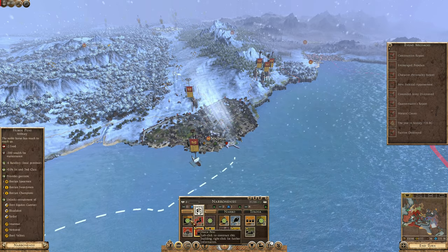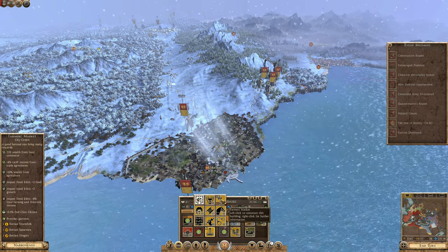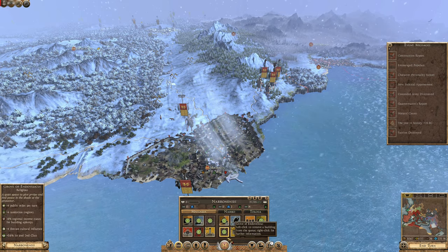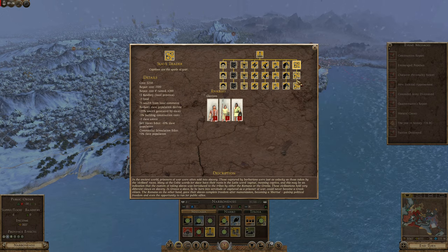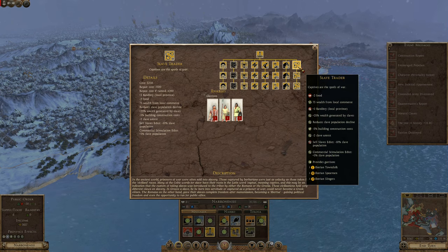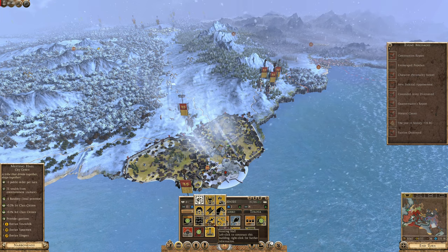Two food — we're already sitting at a negative eight, so we might as well just start importing the food. Over here, farmer's market is usually the best way to go. Slave trader would increase trained slave resources. This is slave population decline — two slave unrest. Slaves are only at a negative four in this province.